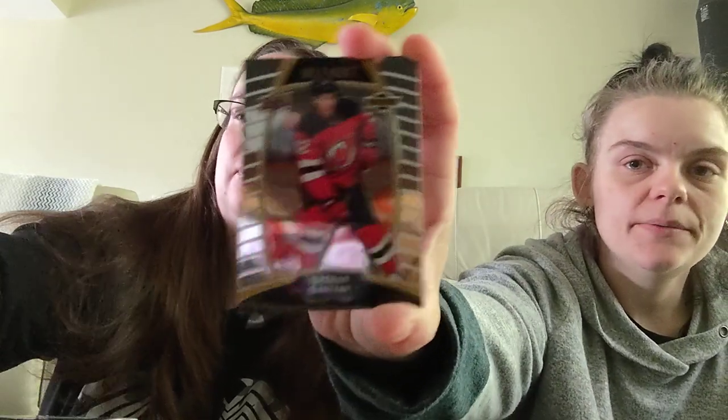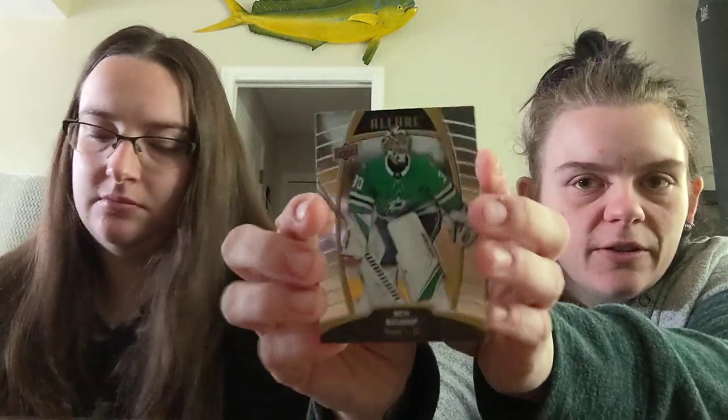A rookie of Nathan Bastion of the Devils. Kirby Dach, rookie of the Chicago Blackhawks. Cale Fleury, rookie of the Montreal Canadiens. A pink parallel of Philip Myers of the Flyers. Taro Hirose, a rookie of the Detroit Red Wings, and it's also a white rainbow parallel.